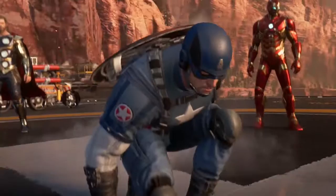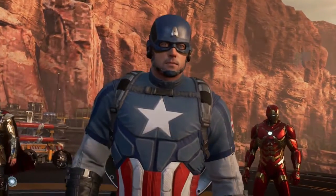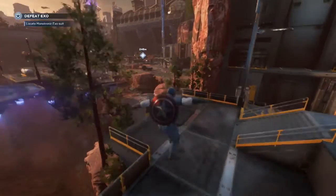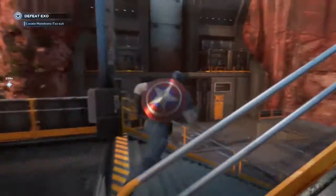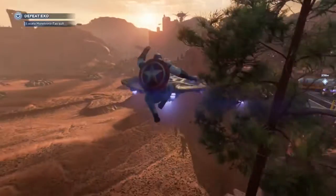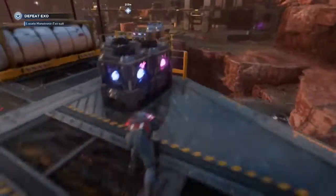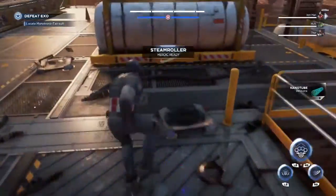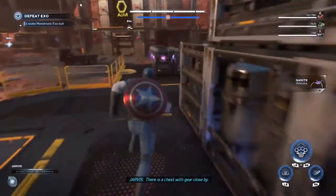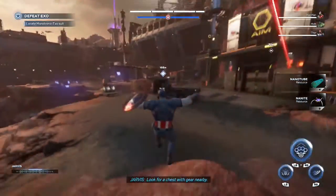This looks different than the Utah we normally explore. I'm starting to think that this might have been the same map style as when Tony came here in the prototype suit. There's a chest with gear close by, which I guess is part of the point. Look for a chest with gear nearby.